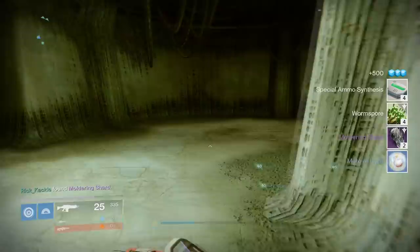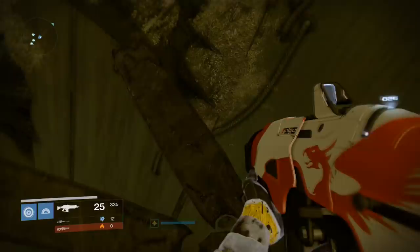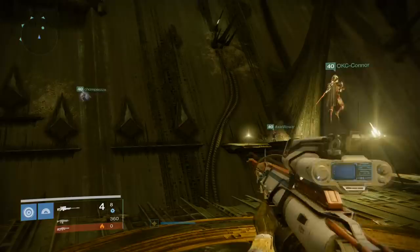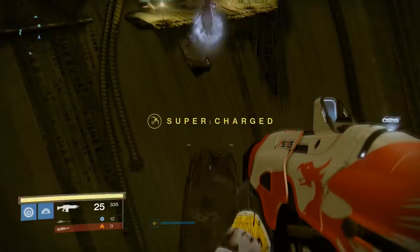In this jumping puzzle there's also a confirmed exotic chest — you can get exotic weapons and armor from it. Go to the very first plate you see, take out your ghost, and you'll see hidden platforms nearby, just like in the Taken King campaign. Utilize the large central pillar with small platforms on it, and use your ghost to find invisible platforms in mid-air, making your way up to a hidden room where the chest is located.